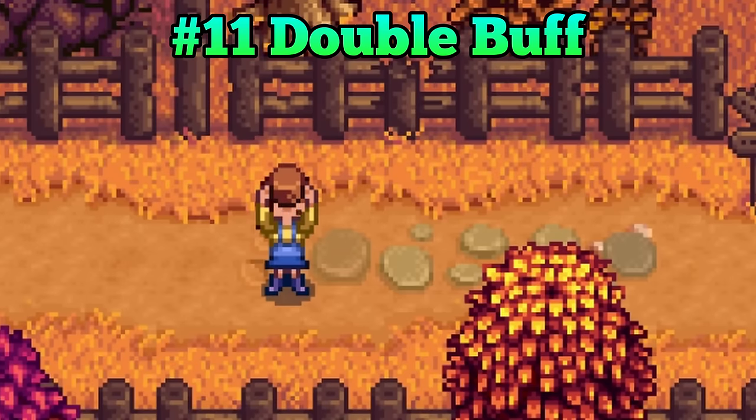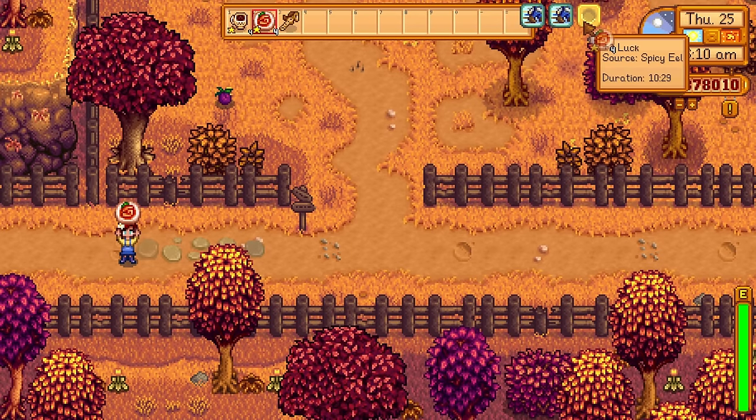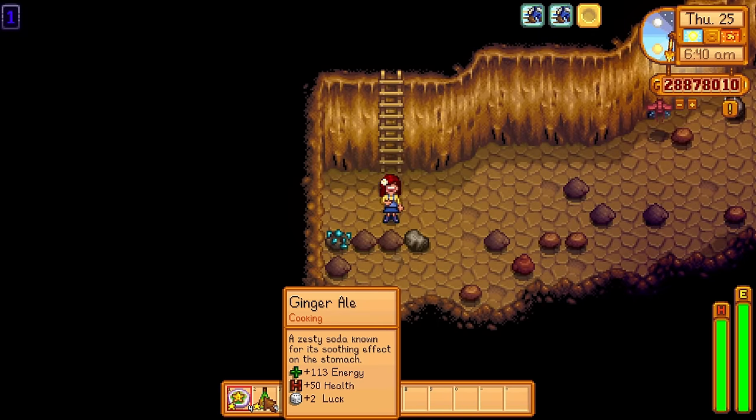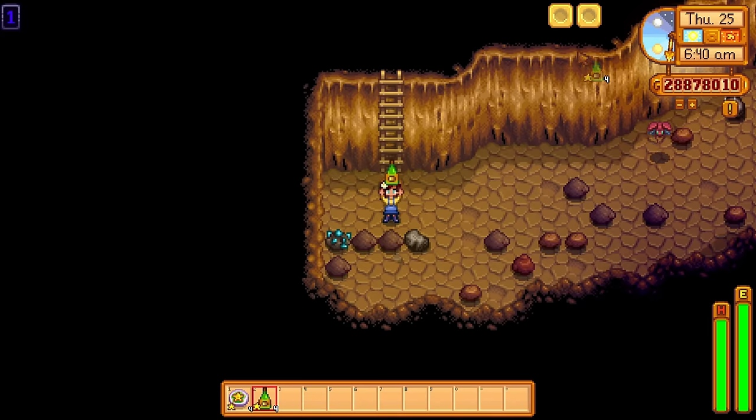Here is a simple one: you can stack buffs. You are allowed to receive a buff from a single cooked meal and also from a single beverage. To take advantage of this, eat a lucky lunch with some ginger ale for a massive luck boost.